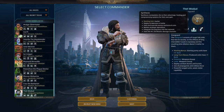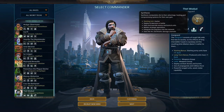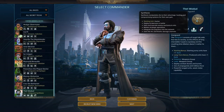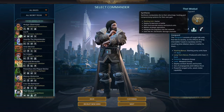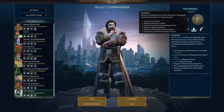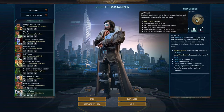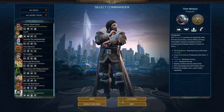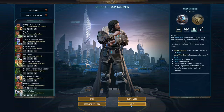The Synthesis secret tech — you can replace AIs to our advantage, hacking and compromising systems for your own gain. Basically I'm a nerd. I can deploy AI demons in battle, hack and override enemy mechanical units, bolster strategic operations, and use arc and kinetic damage channels. We'll see how that actually works out when I hit next and start getting into the game proper.